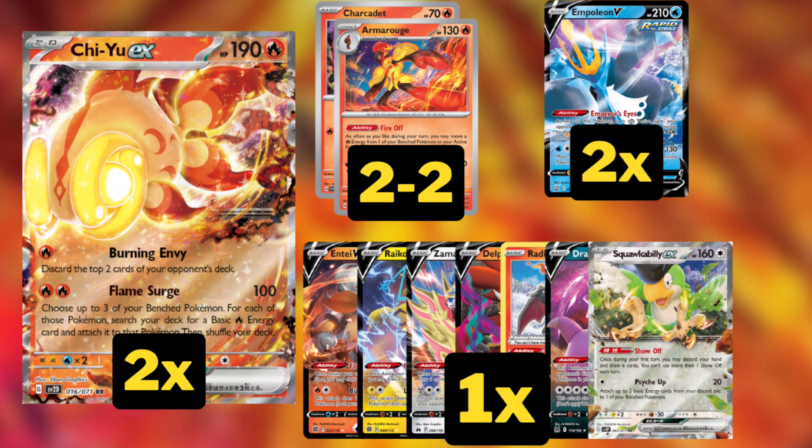We're playing one Drapion just to solidify that Mew matchup, and one Squawkabilly for that Show Off ability, so on our first turn of the game we can really pop off and try to get a first-turn attack with our Chi Yu.